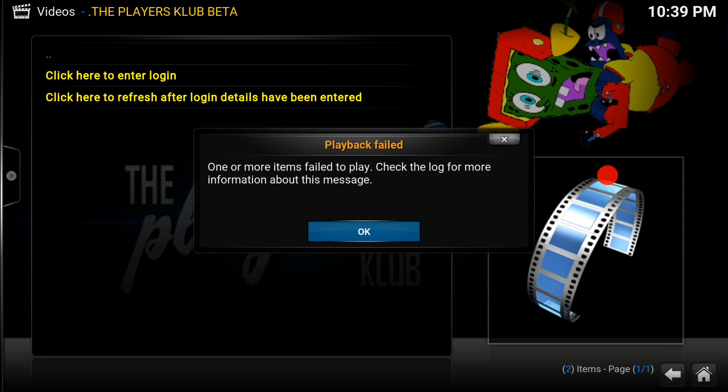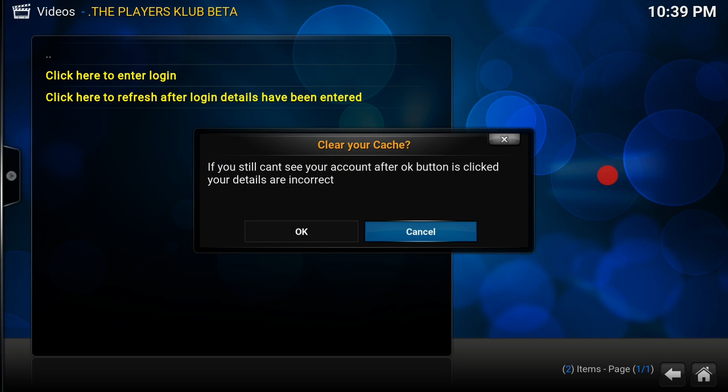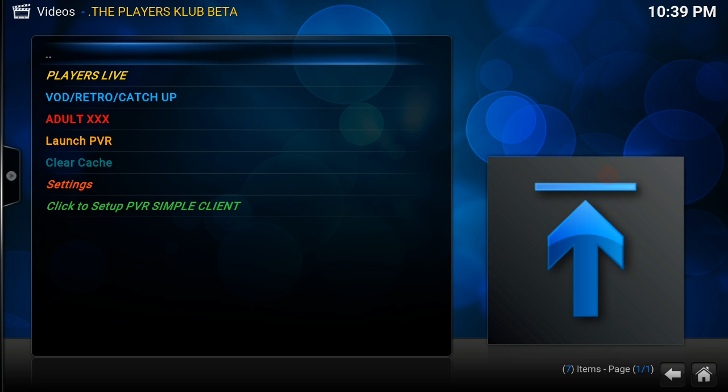I don't want the adult content so we're going to click OK. Now what you want to do is click the second step which says 'Click here to refresh after login details have been entered,' and you want to click OK. As you can see, we're back in.